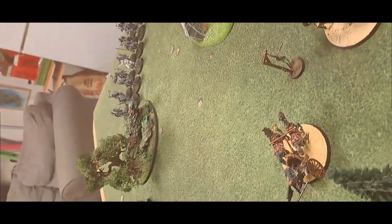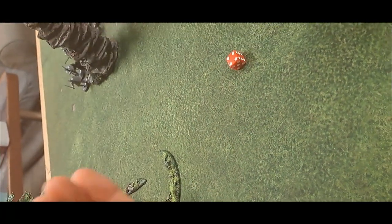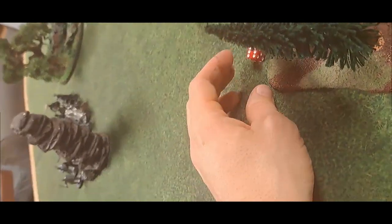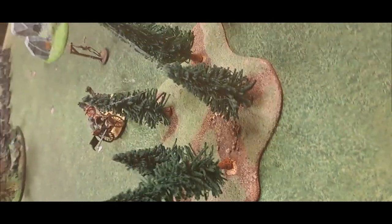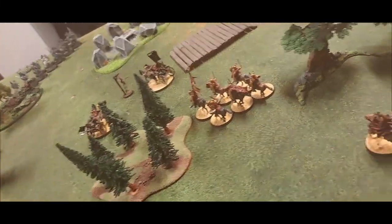Shooting phase: shooting against a Rohan rider — five to hit. Rolling to see if it hits the horse or the rider — it hits the rider, but the wound roll fails. A second shot also targets the same model, hitting the rider again but failing to wound. No shooting for either side otherwise — all the riders moved full.